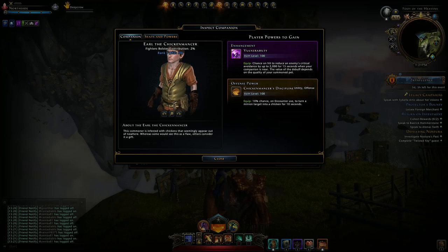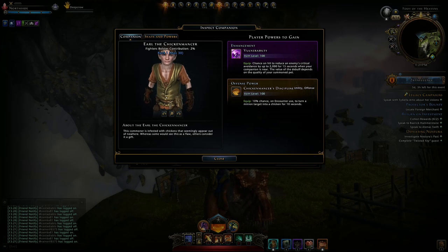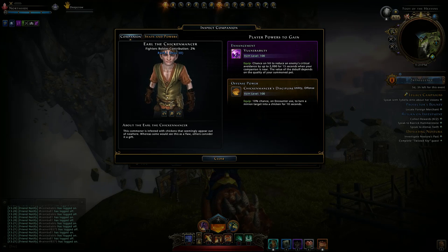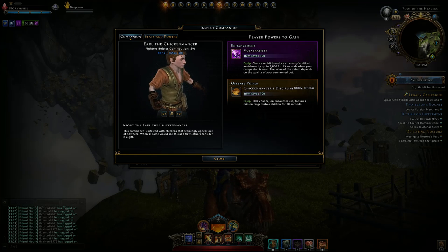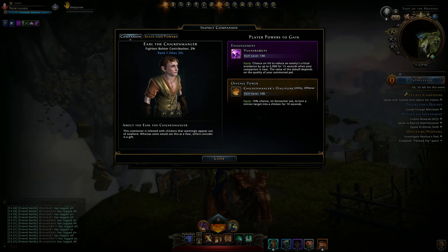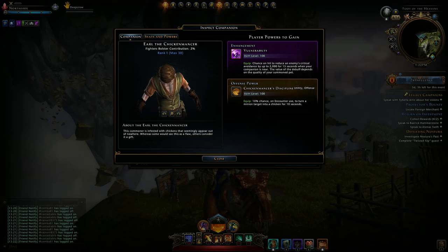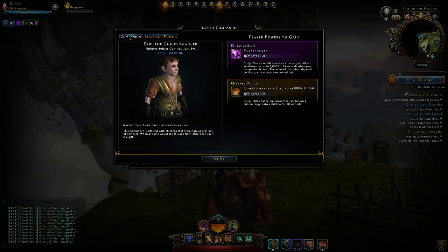I don't know if it's going to turn him into a regular chicken. It says he's infested with chickens — that's some nasty business — that seemingly appear out of nowhere, which some would see as a flaw, others consider it a gift. Anyway, this little dude is infected with chickens and there's a 10% chance when encounter use to turn a minion target into a chicken for 10 seconds. I was wondering if it's one target or more. This is rank 1 on a rare quality, so on a legendary maybe it will be 15 seconds and a higher chance.